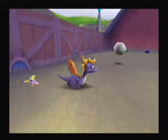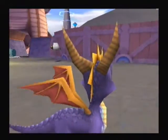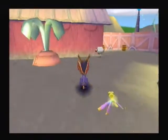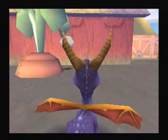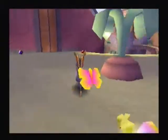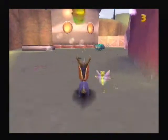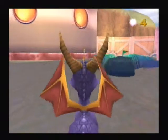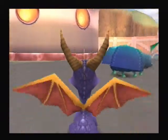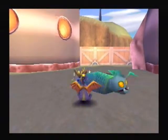Fodder watch — it's a sheep. You have seen the sheep already: they were in Cloud Temples, Summer Forest, and Autumn Plains as well, so you know what they're like. That is fodder watch. Another bee — die bee. Here is another enemy. He spins around. One of the best ways to beat him is to charge him.